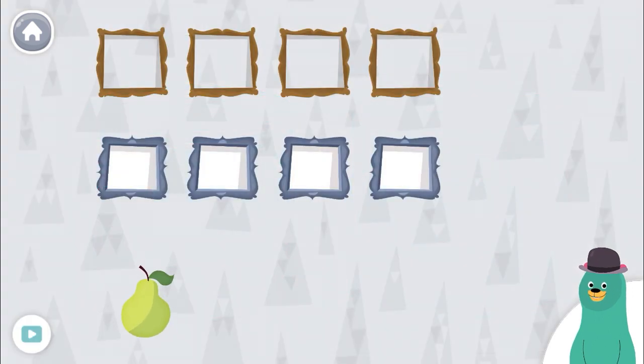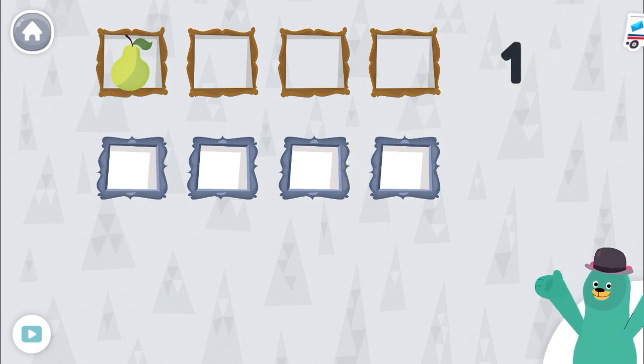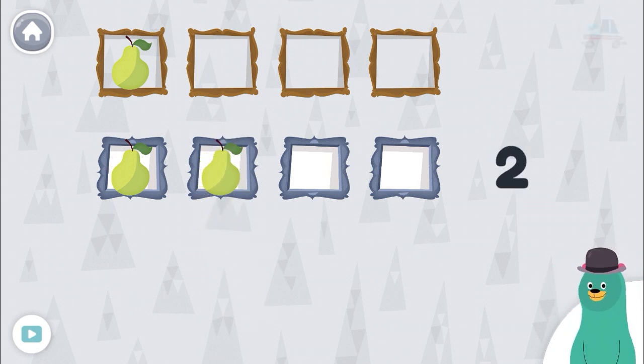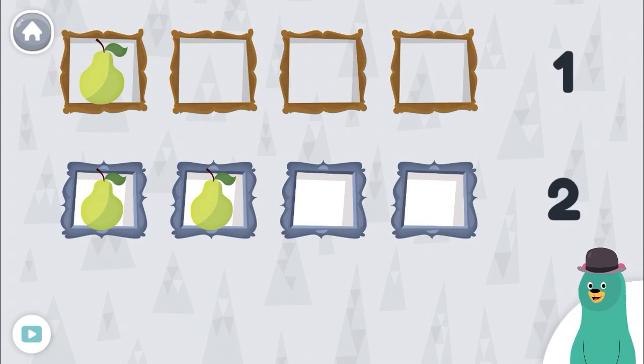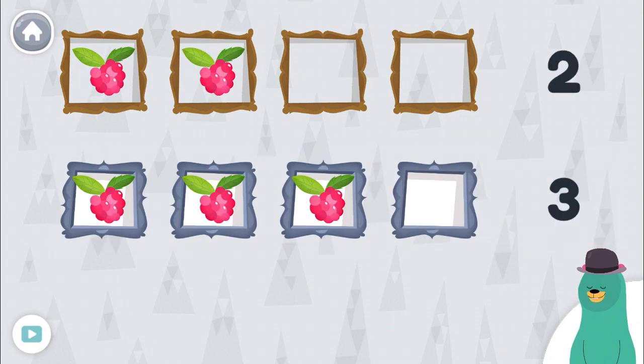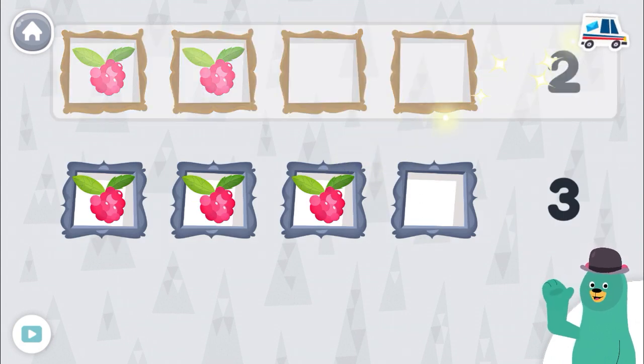Drag one fruit to the top squares. Great! Drag two fruit to the bottom squares. One! Two! Great job! Which row has more fruit? You tapped the row with more. Which row has fewer fruit? You tapped the row with fewer.